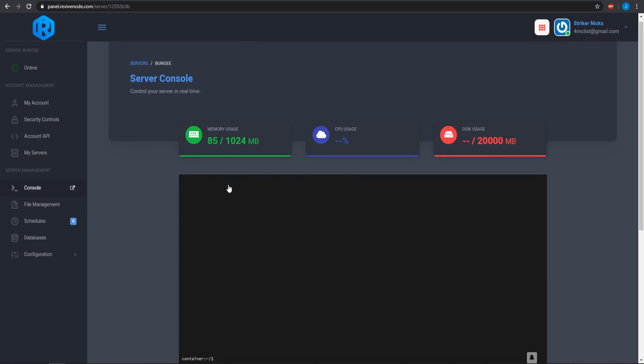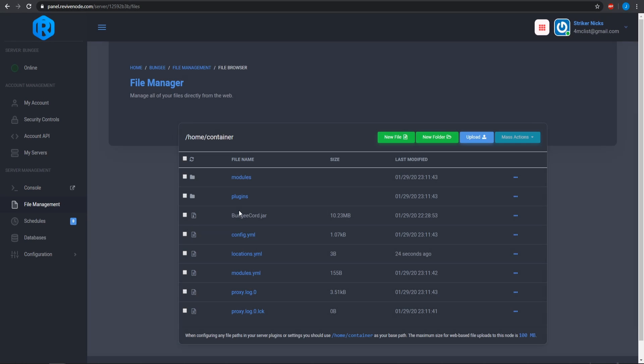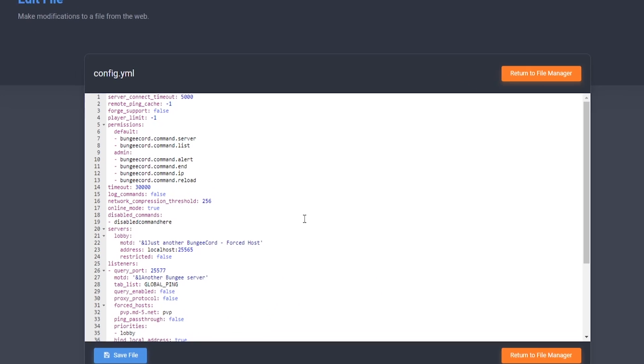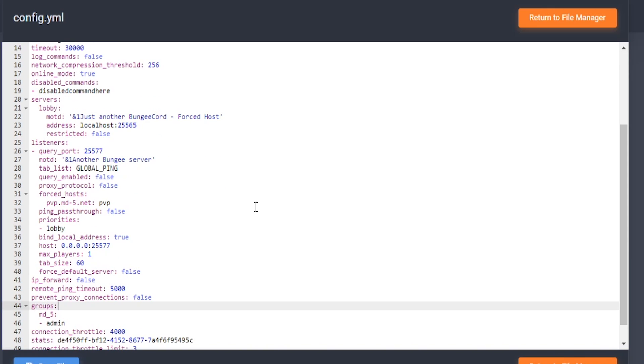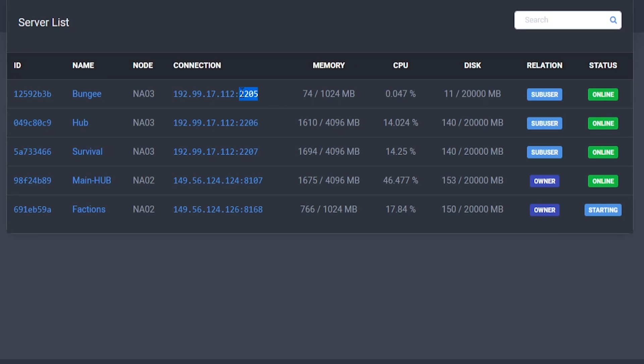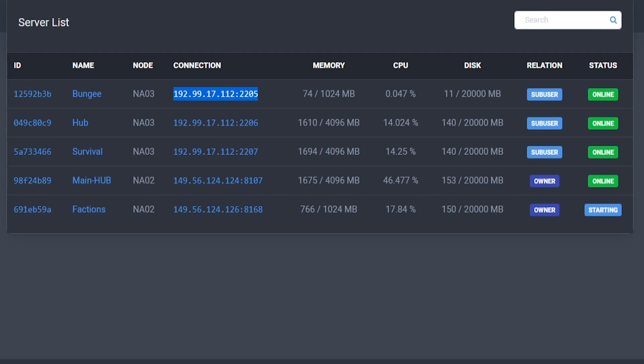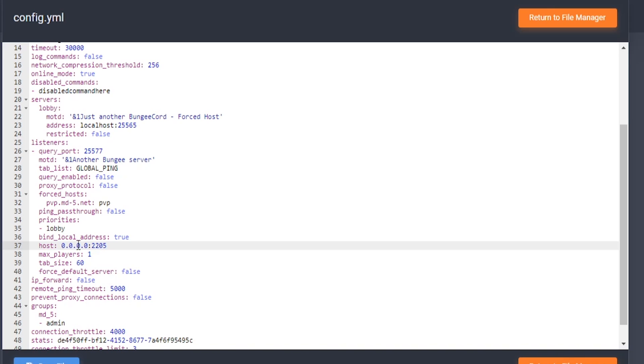Go ahead and start up your BungeeCord server and head over to the configurations, because you need to set up the configurations in order for everything to work properly. So once in the config.yml, there are 3 major things that you need to change. The very first is changing the host IP address — this recognizes whatever IP address of your BungeeCord server. Typically most hosting providers, all you really need to change is the port. But if it does not recognize the 0.0.0.0, then just paste in the whole BungeeCord IP.